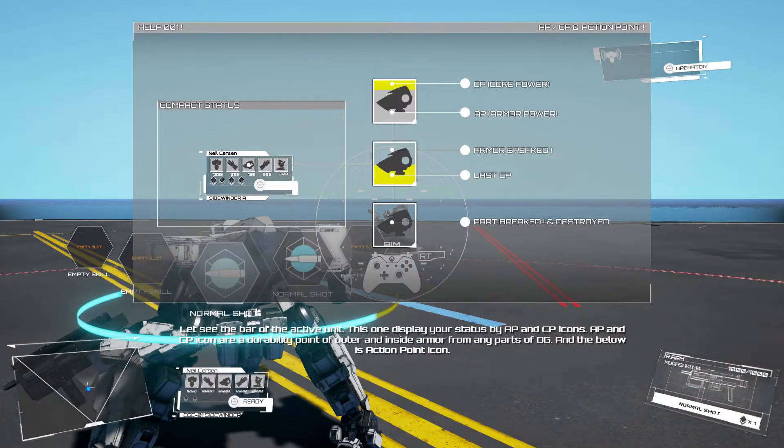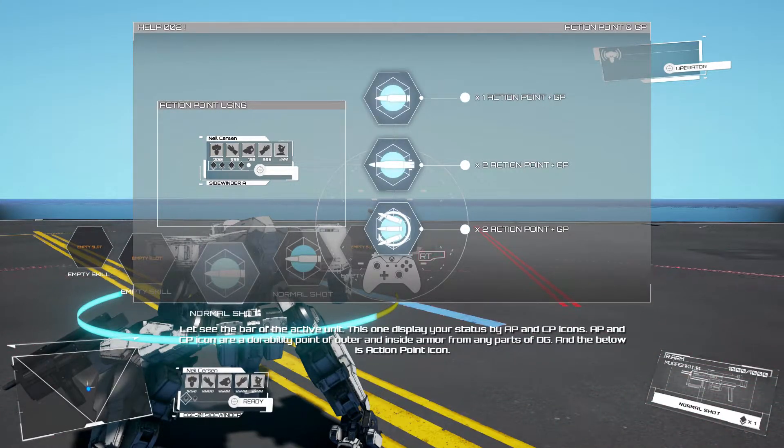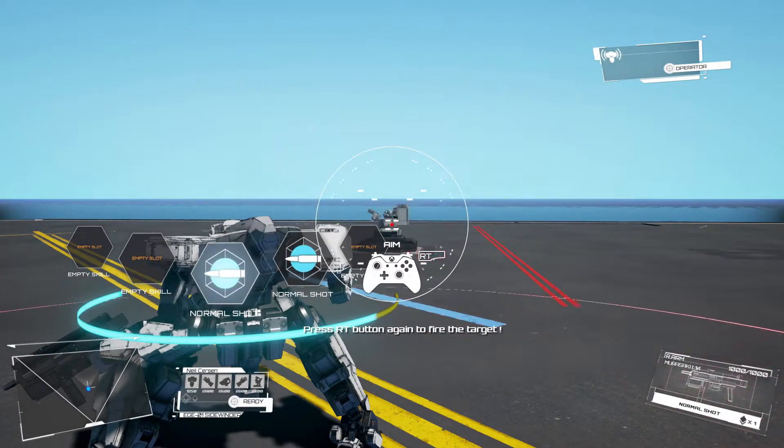It's not just: get shot in the arm and your arm falls off. There are armor points — you have to deplete all the armor points on a limb before you enter the danger zone. Once you lose all armor points on a given limb and keep getting shot there, bye-bye arm.